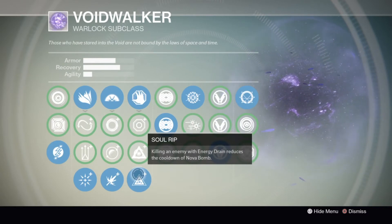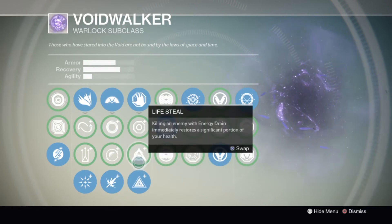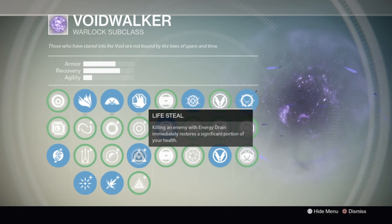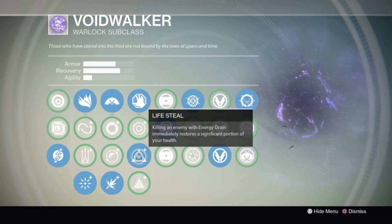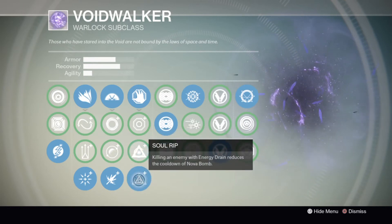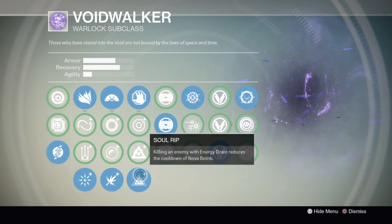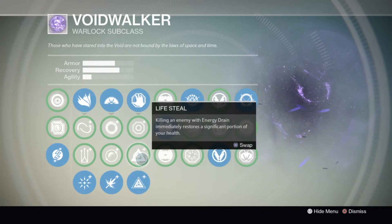For the melee, I'm using Soul Rip because I'm using The Ram helmet. If you're using The Ram helmet, use Soul Rip — do not use Lifesteal or you'll be redundant, because every hit with The Ram helmet gives you Lifesteal. If you are not wearing The Ram helmet, definitely use Lifesteal — it's the best perk here because hitting an enemy with Energy Drain will restore a significant portion of your health. Surge is good if you're blink-shotgunning, but I find Soul Rip gives you your Nova Bomb more often.